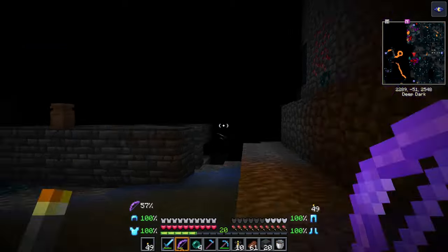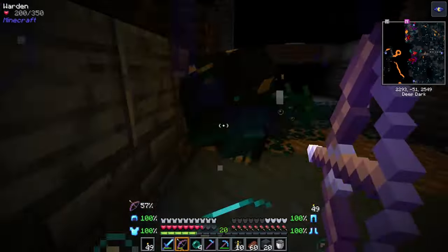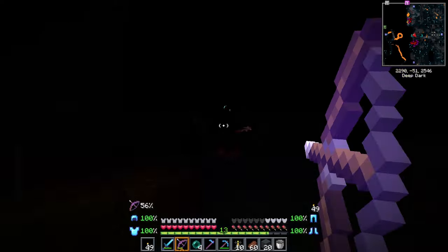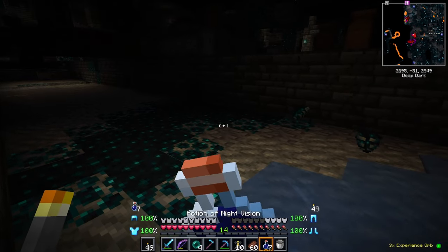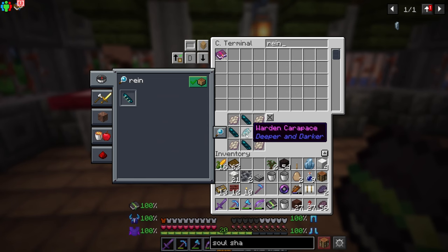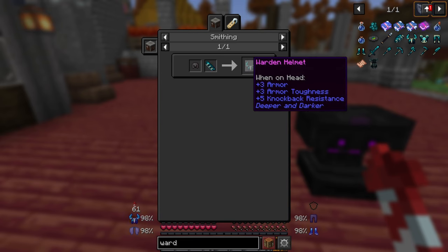You will need to find an ancient city. You will drop a warden heart and a carapace from there. You can craft a reinforced echo shard using four regular echo shards and four phantom membranes. Then combine the reinforced echo shard with a netherite helmet to create the warden helmet, which is completely necessary in the deeper dark to avoid consistent blindness.